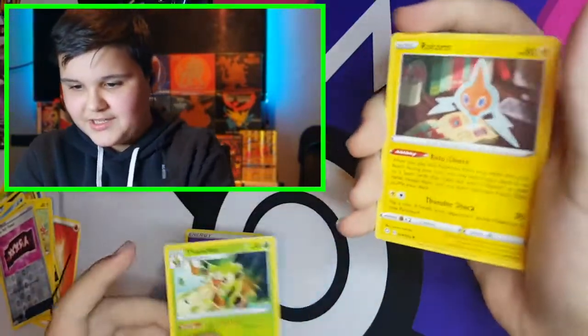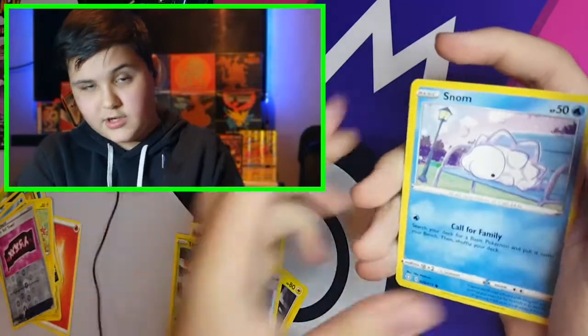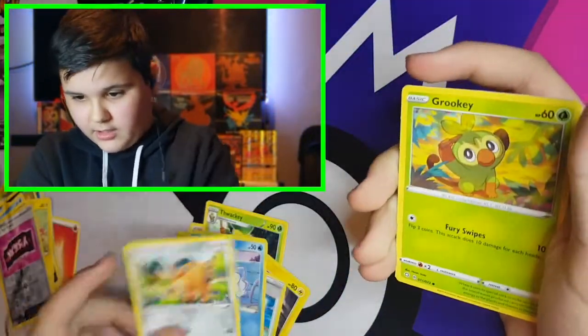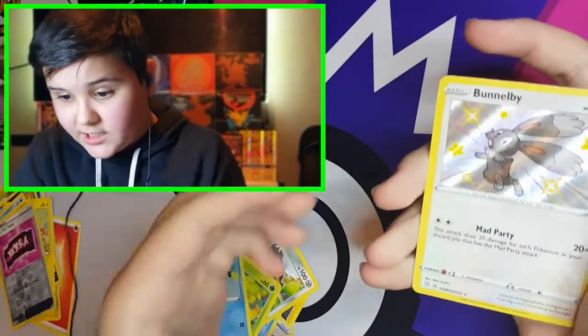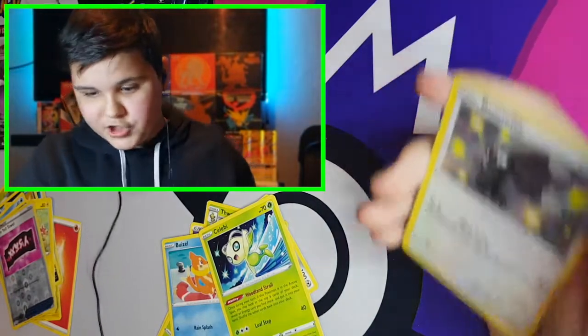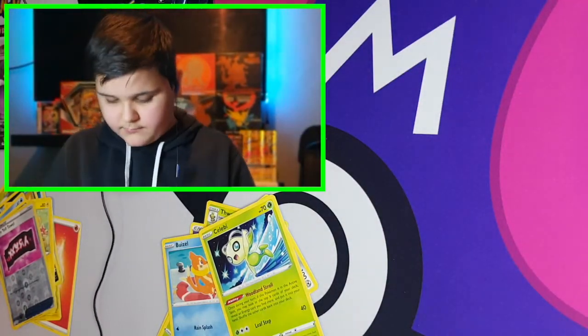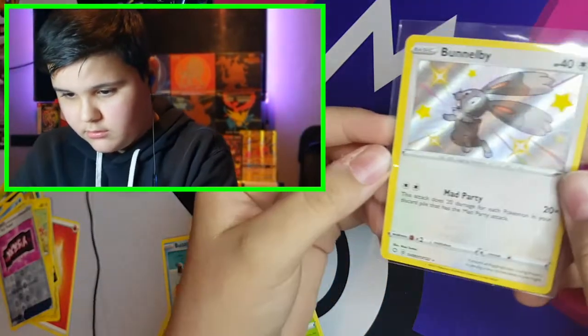Psychic Energy. Thwacky, Rotom, Rusted Sword, Yanmar — starting to look like the other pack. Grookey, Beazle. A Shiny Incineroar and a Non-Holo Incineroar. Let's go, first Shiny! Liking this so far — two bangers already. Amazing card.